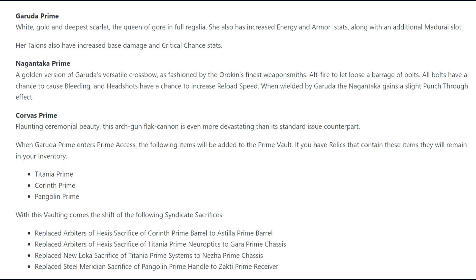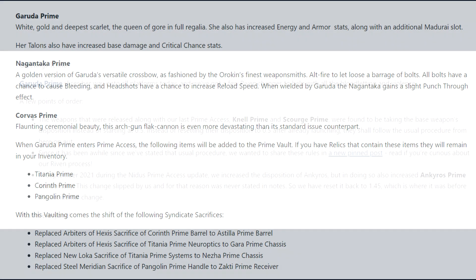With the vaulting of those items, DE have replaced the Arbiters of Hexis's Sacrifice of Corinth Prime Barrel to the Estilla Prime Barrel, the Arbiters of Hexis's Sacrifice of Titania Prime Neuroptics to Garra Prime Systems, New Loka's Sacrifice of Titania Prime Systems to Nezha Prime's Chassis, and the Steel Meridian Sacrifice of Pangolin Prime Handle to the Zutki Prime Receiver.